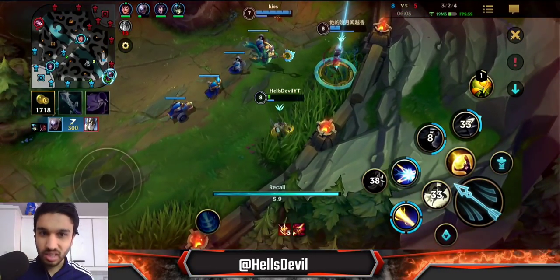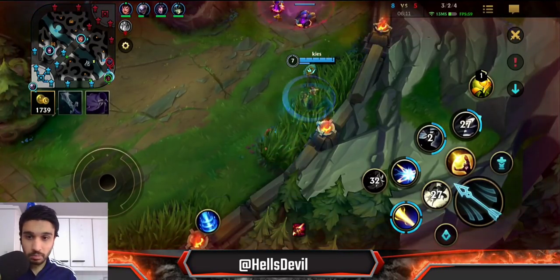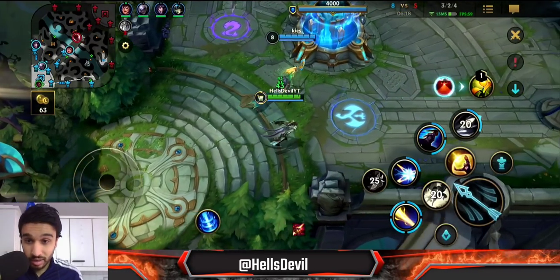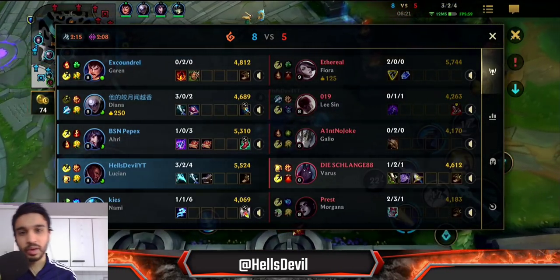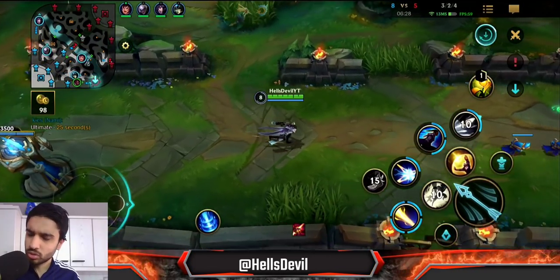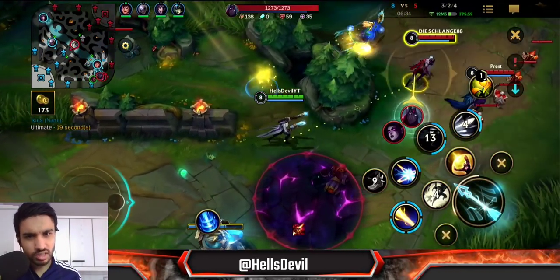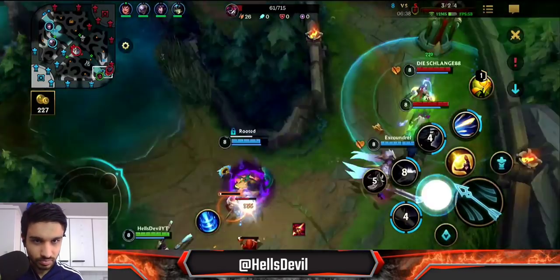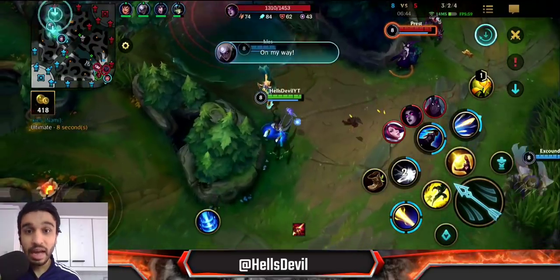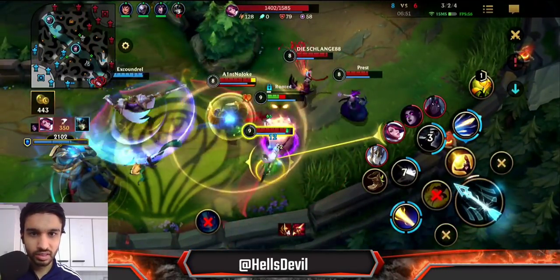Another tip with Lucian when you're pushing turrets: use your abilities — the third ability, the second ability, even the first ability on a minion — because this gives you that double attack to increase your pushing power against the turret. Note: I'm not sure if attacking a turret with the double shot reduces your cooldowns — I'm pretty sure it doesn't, but I don't want to give wrong information. You can see Nami tried to bubble Morgana and Varus but Morgana's E blocked it.